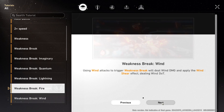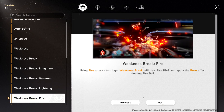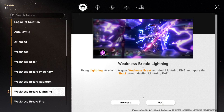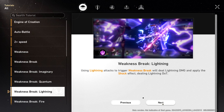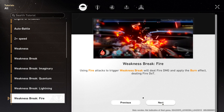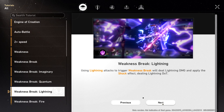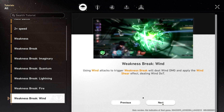The rest of the elements are rather similar. Physical does bleed DoT, Wind does the wind shear effect dealing wind DoT, Fire applies burn which is fire DoT, and Lightning inflicts shock which deals lightning DoT.